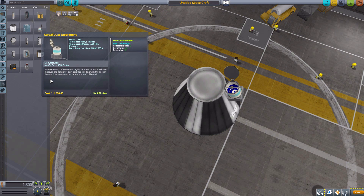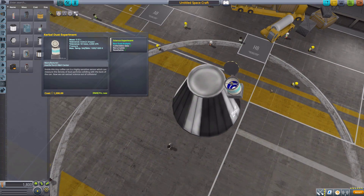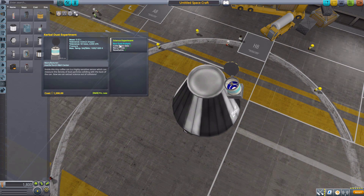As for the experiment, I love the little blurb here because it is just so very Kerbal — inside this tiny coffee can is a highly sensitive sensor which can measure the density of dust particles colliding with the back of the can. We can extract science out of collisions, and isn't that just the most Kerbal thing ever? It's science from crashes — well, crashes of tiny little particles of dust. And it's made from a coffee can, and that is wonderful. So yes, that is the one part. It will run a dust analysis and can be run all over the place: on land, in orbit, etc., and will change per biome.